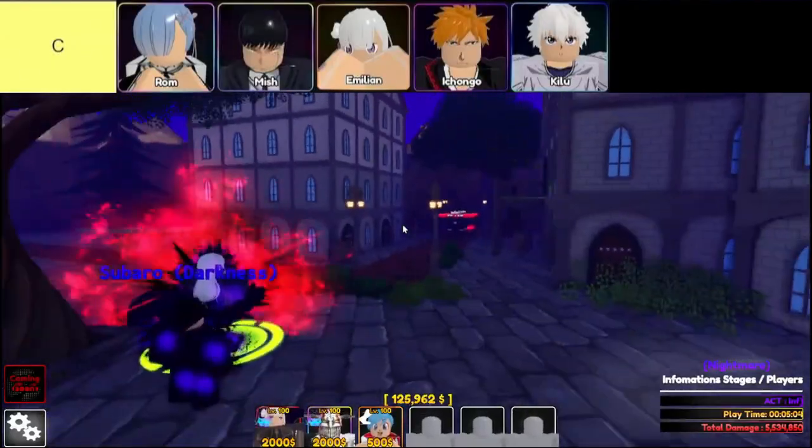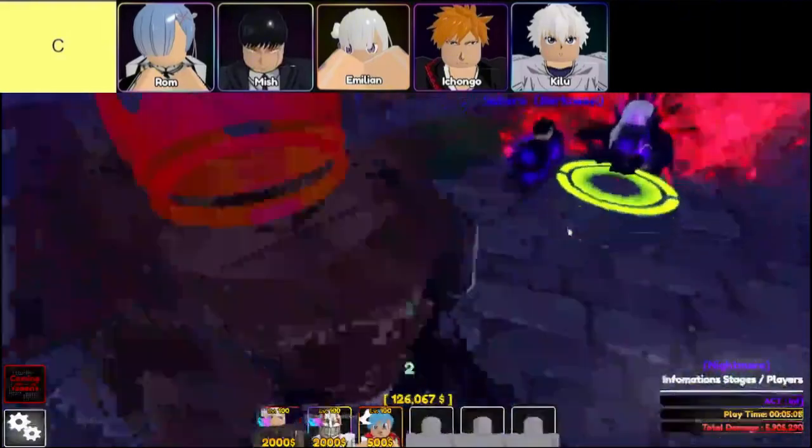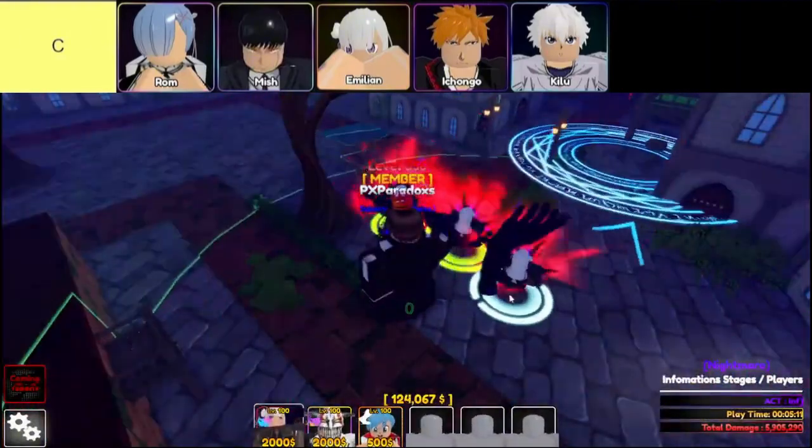The units in C-tier are, in order from top left to bottom right: Mish, Rem, Emelian, Kivch, Ichongo, Ko, and Killua.